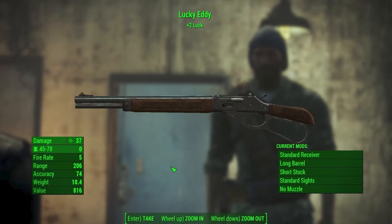Finally, if you play through the storyline of Far Harbor and side with the town of Far Harbor at the end, you will be given the Lucky Eddie weapon. This is a lever action rifle that will give you plus 2 luck while you use it.